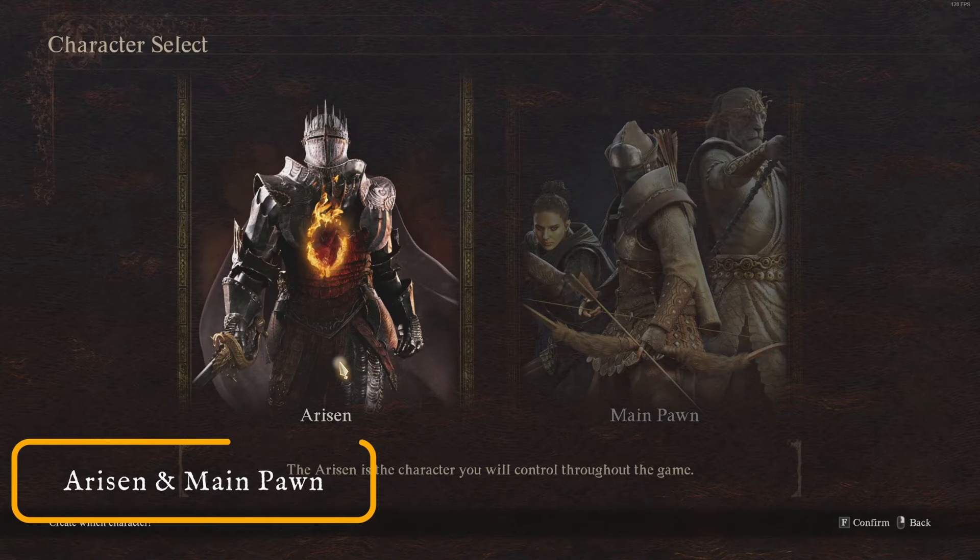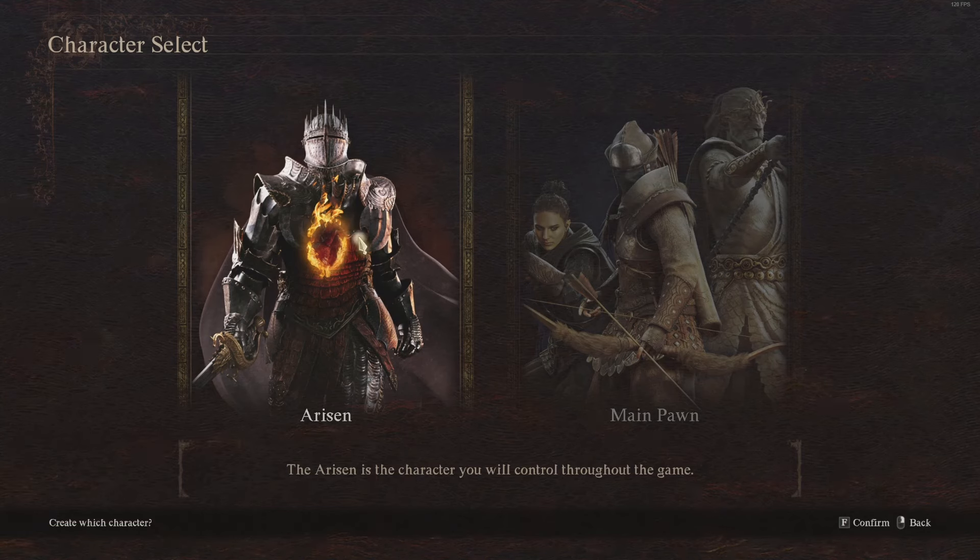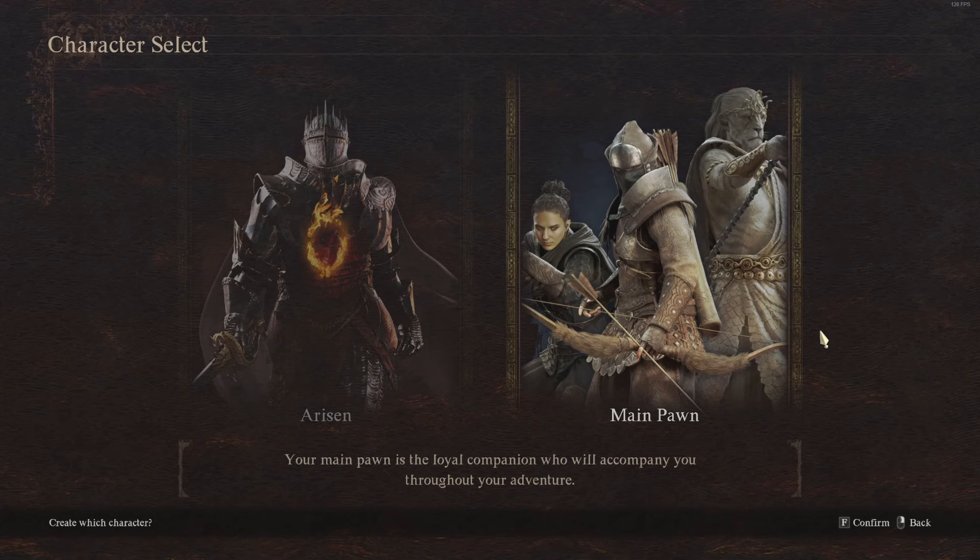It lets you choose the Arisen — for those not familiar with the series, the Arisen is the main character you will be playing as — and then you've got your main pawn. Pawns are essentially your followers, your sidekick, your helpers, and your main one is the character that is always with you in the game. It's also the character that other players can use, whether because you've gained knowledge of enemies or quests, or because you're a higher level.